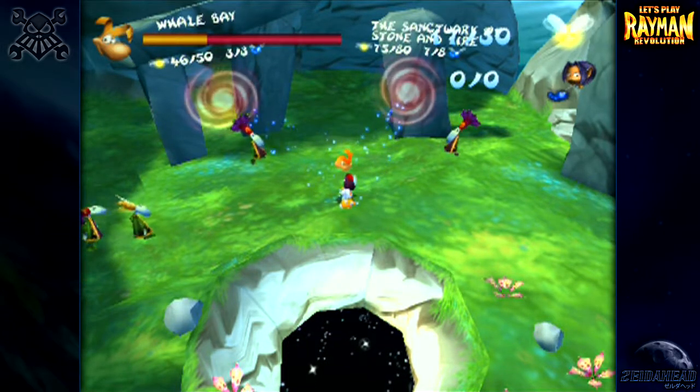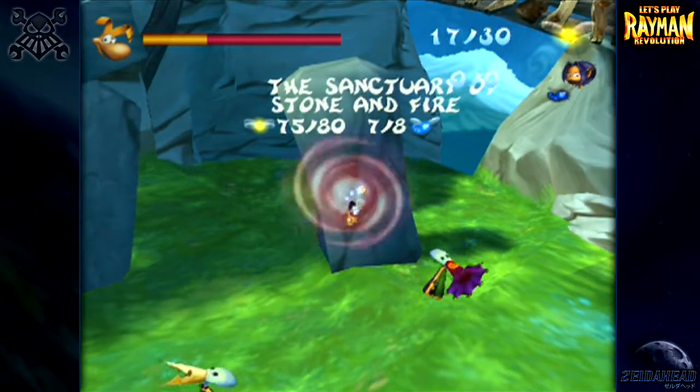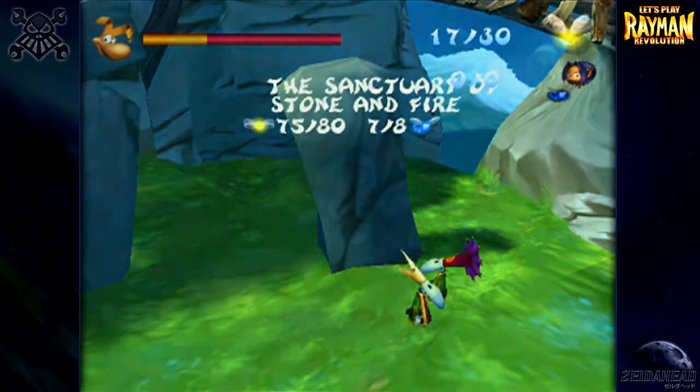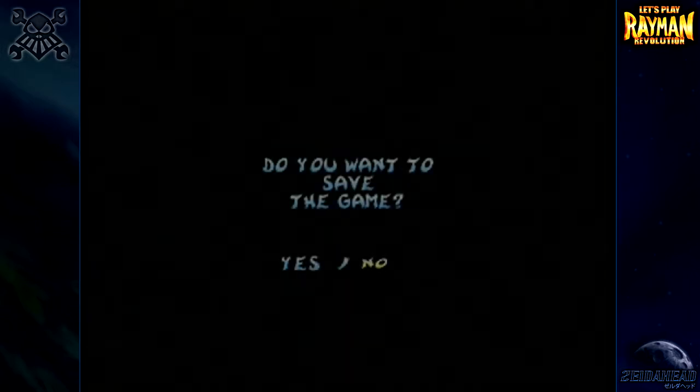It might be quite a short episode actually. But let's head to the Sanctuary Stone of Fire again. You might notice that we are still missing a familiar spirit and five yellow lums. This is just gonna be another revisit episode — it hasn't been that long since the last one. I think it was episode 16 that we last revisited levels, but after this episode there will be nothing else for us to grab in previous levels. This is completely finishing up any revisits we might have to do.